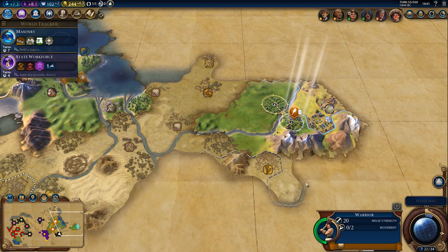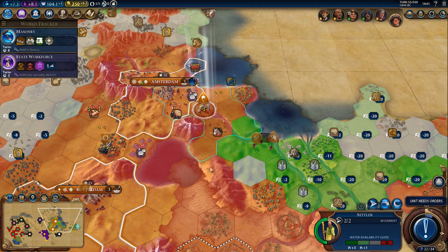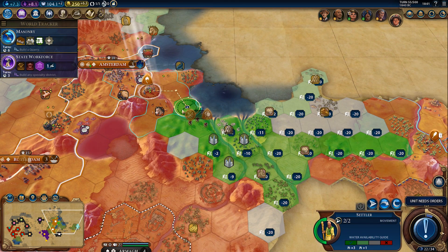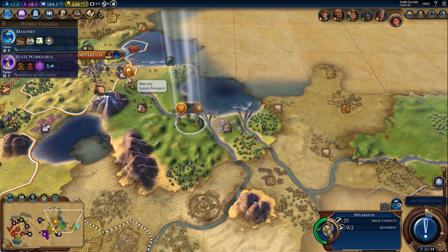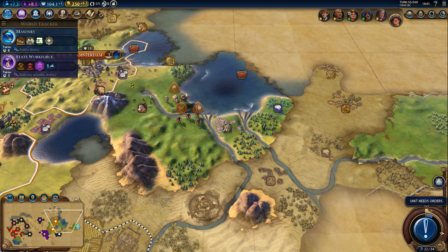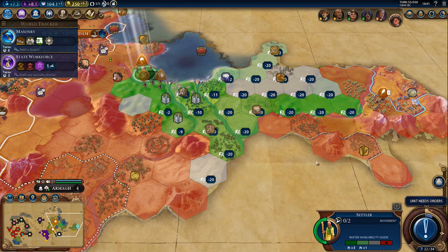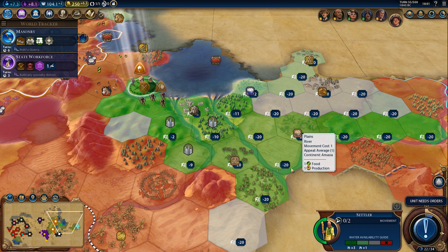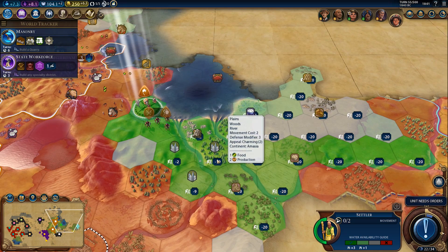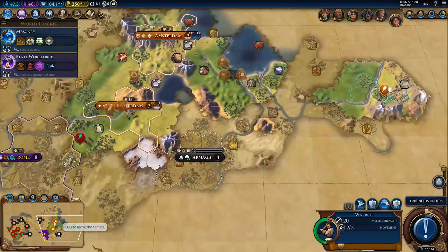There's the barbarian camp. I'm glad I sent a spearman. This is definitely a good reason to grab that city — but minus 11 loyalty, that's going to hurt. I might reconsider the exact location. Then again, it really shouldn't be that big of a deal. Technically I could settle on top of the stone — I would prefer not to, but it is an option. I still think the forested hill is better.